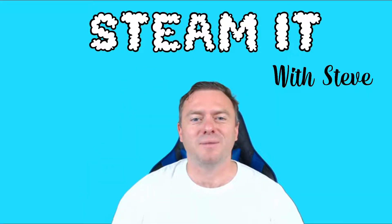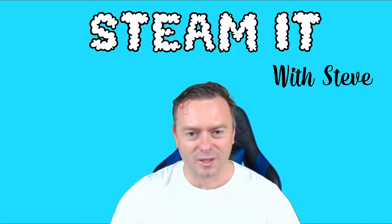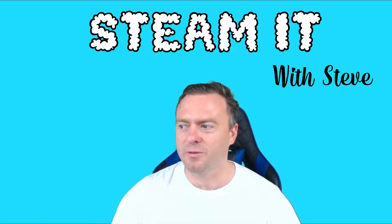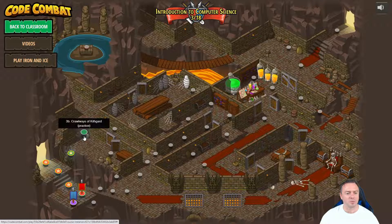Hello and welcome back to Steamy with Steve. Today we're going to keep going with our coded combat adventure and we're going to move on to the next area. So instead of using the number four, we're going to keep going down this little option path. I'm going to do 3B Crawlways of Gift Guard.